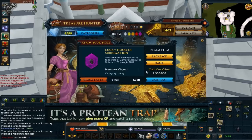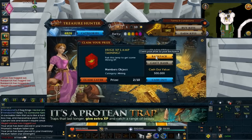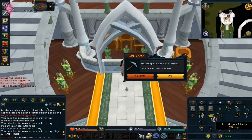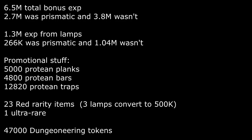Now that we've got that out of the way — I got one lucky item, only one, and that was a lucky subjugation hood, which is like the worst out of all of them. I could have converted it to 2.5 million coins but I just kept it because I want to keep as many lucky items as I can. At this point I have six of them, and I did already have a lucky subjugation hood from before.